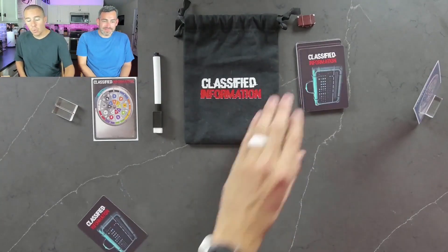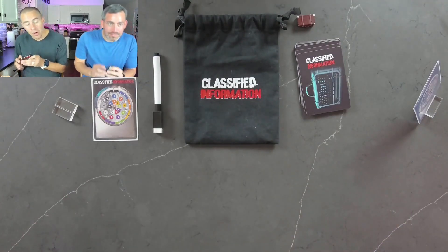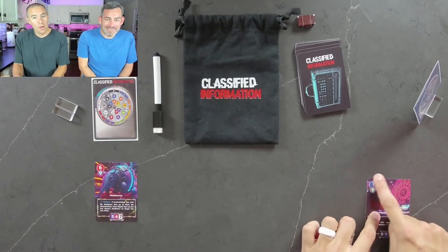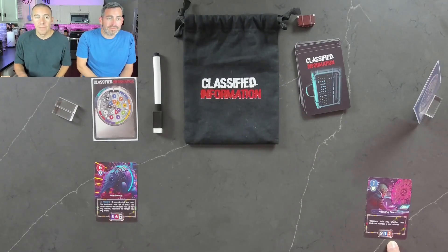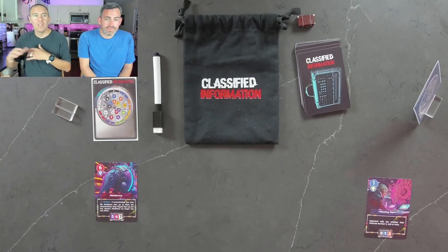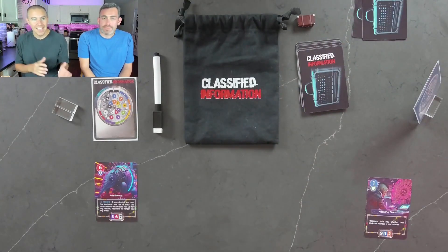The first thing that's going to happen is we are both going to write down a secret suitcase number. Now typically it would be secret and I wouldn't just straight up reveal it to Paul. But I want to show y'all this — this is my suitcase number and it is the code I am trying to protect. The code is always going to be one digit lower and one digit higher, with nines and ones kind of wrapping around. The deck itself is comprised of the numbers one through nine twice, so you've got an 18-card deck. However, a part of setup will be to set two cards aside so you never quite know what is in the game.